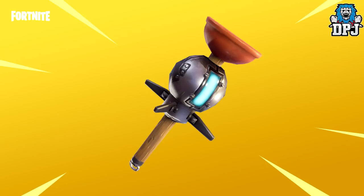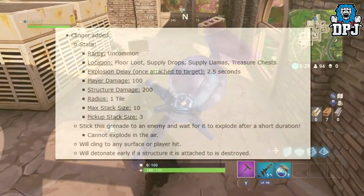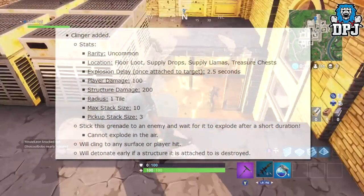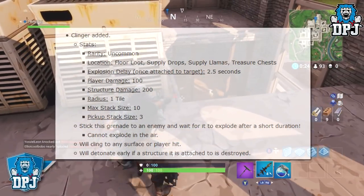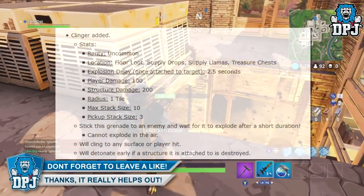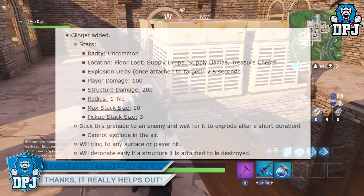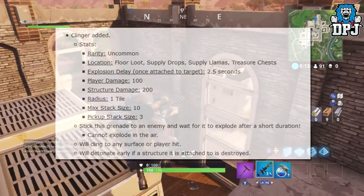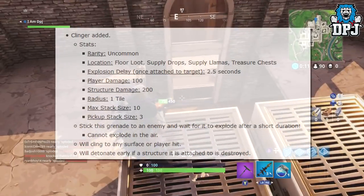Here are a few more details on this item taken straight from the patch notes. Rarity: uncommon. Location: floor loot, supply drops, supply llamas and treasure chests. Explosion delay once attached to a target: 2.5 seconds. Player damage: 100. Structure damage: 200. Radius: 1 tile. Max stack size: 10. Pick up stack size: 3.